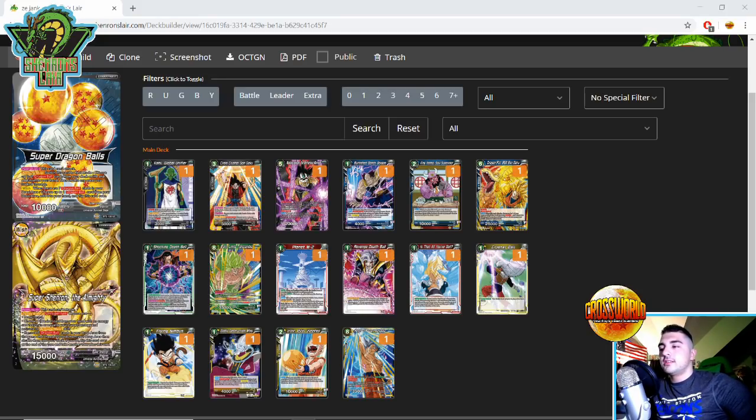Is That All You've Got is another red negate that serves a similar purpose to Revenge Death Ball, and it's also really good against builds of skillless that want to go wide — particularly red and blue. It can stop three attacks for two cards: negate one attack, decrease two other things to a non-threatening amount of damage. Even if you decrease two 30ks to 15k, they're way less threatening and it only takes one 5k combo to combo out of them.